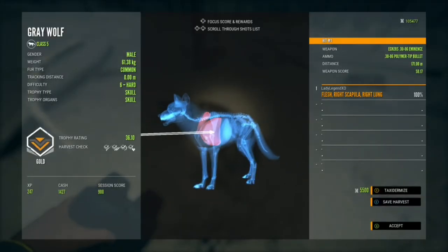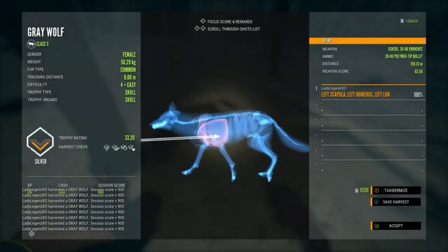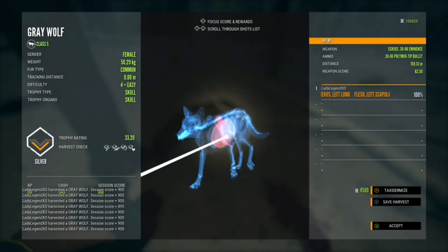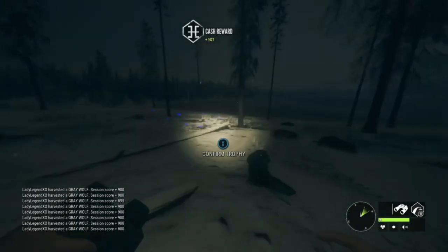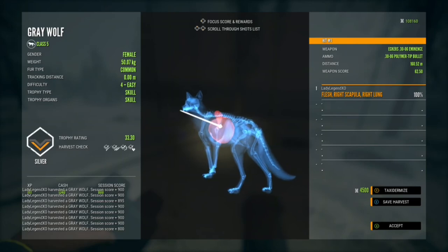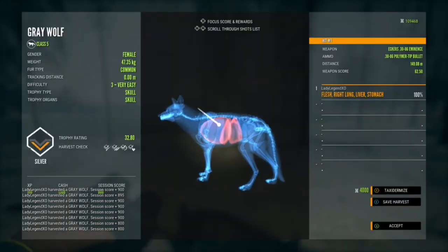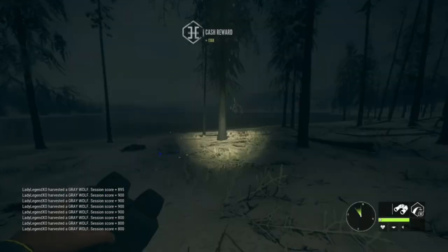Here we have a nice level 6 gold — double lung. You just have a big pile of wolves to pick up, really nice big payday. All kinds of bodies lying around. Level 3 silver.